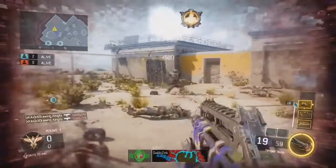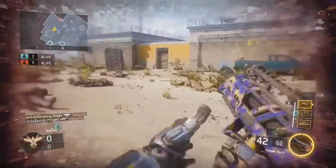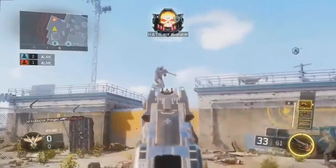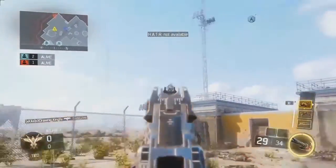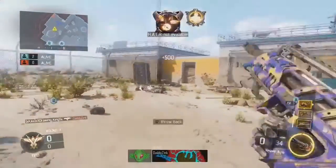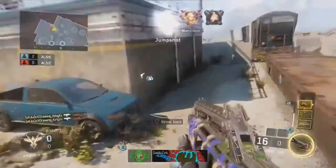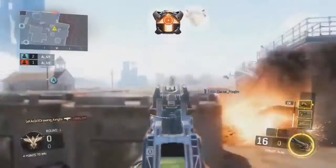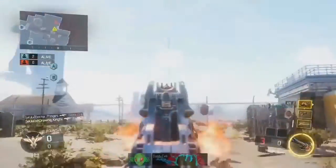Hey, how's it going YouTube, my name is Trister Taze, hope you guys are having a fantastic day. What I'm going to be showing you guys today is how to get the dark matter camo instantly. This involves a locked lobby glitch and it is an insanely cool glitch that will actually help you guys get dark matter super fast. If you guys could leave a like on the video and subscribe to the channel if you are brand new, that would be absolutely awesome.